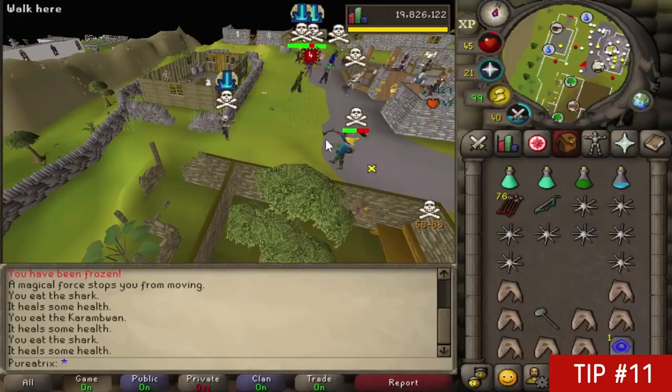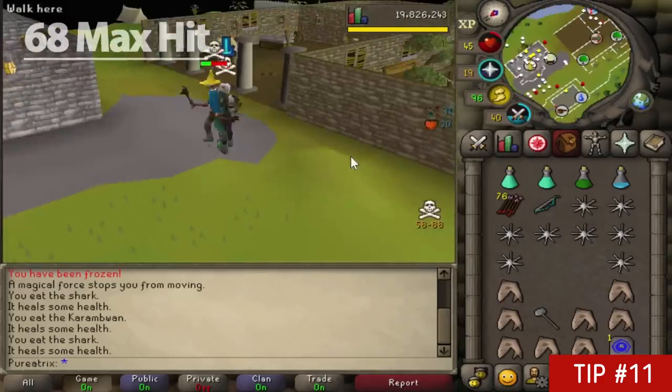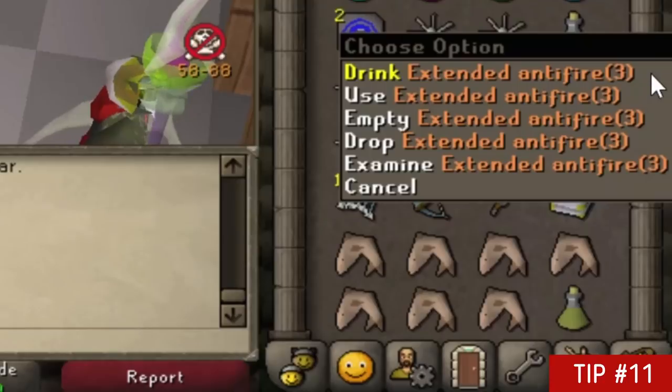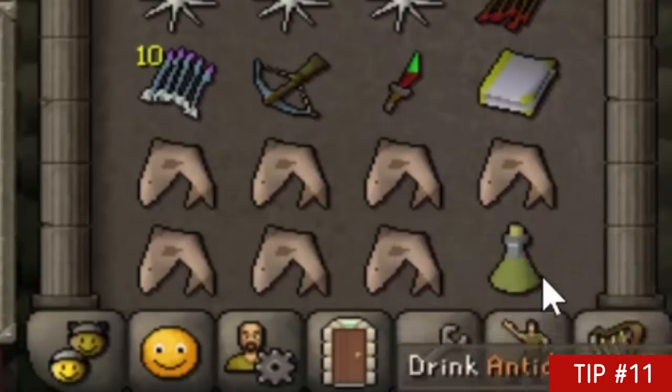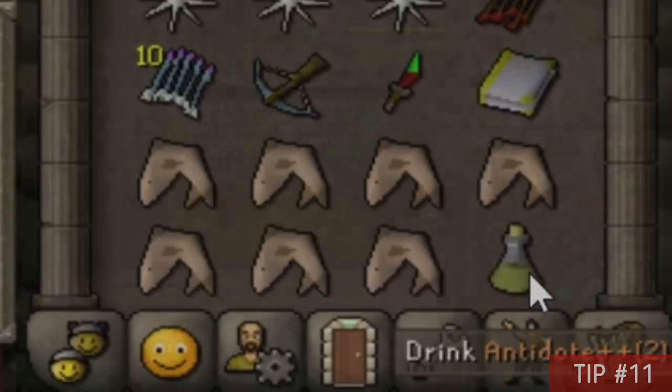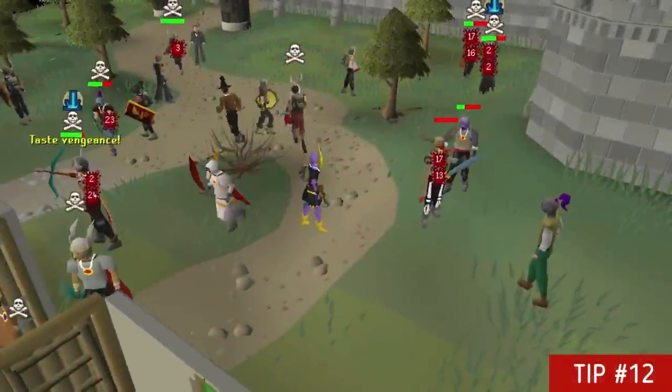Without anti-fire, enchanted dragonstone bolts can hit up to 68 in damage, making them the most powerful PvP bolts in the game solely due to their special enchantment. To avoid this you should always drink an extended antifire before going PKing or into the wilderness. Also, an antidote++ will stop you getting poisoned for 12 minutes, which will also really help after a few fights.